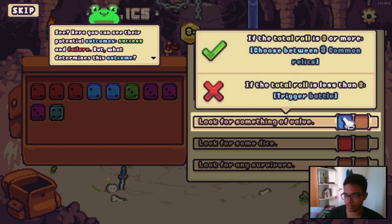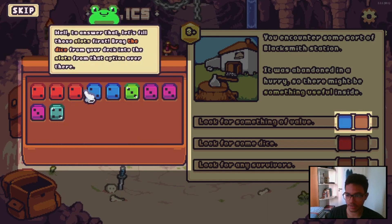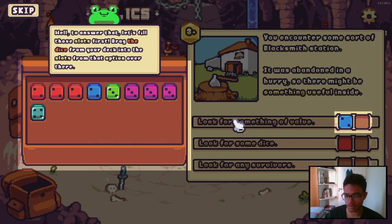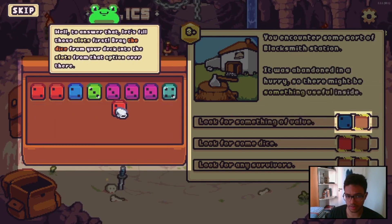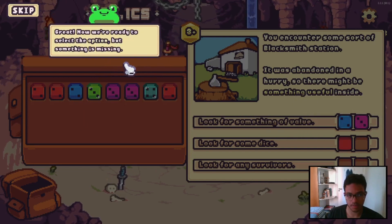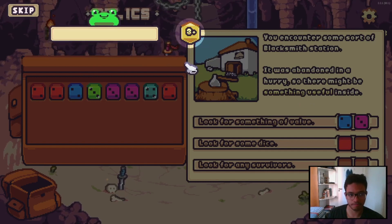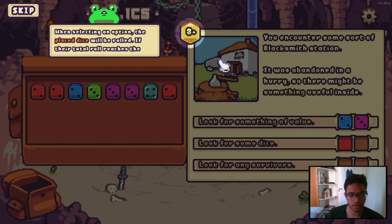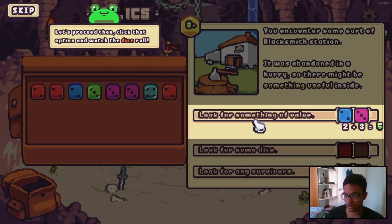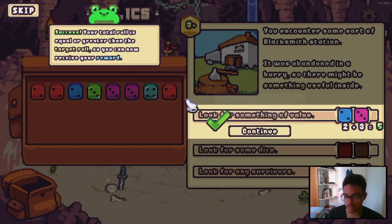To answer that, let's fill those slots first. Drag the dice from the deck into your slots. I'm gonna drop any dice here — here's a block, so I'm gonna get block here. Since I want it to be a success, I should put another two-value there. Maybe a boost here — I have tons of them. Now we're ready to select the option. See the yellow number at the top? That's the target roll of this event — that's three. When selecting an option, the placed dice will be rolled. If the total roll reaches the target roll, success! Five — success! Your total roll is equal or greater than the target roll, so you can now receive your reward.